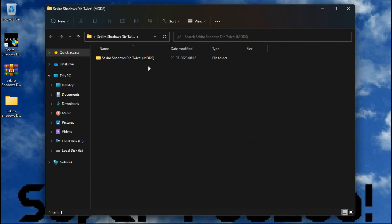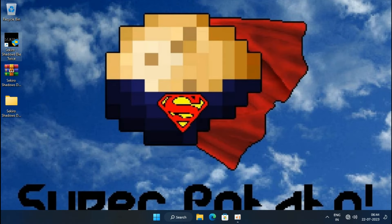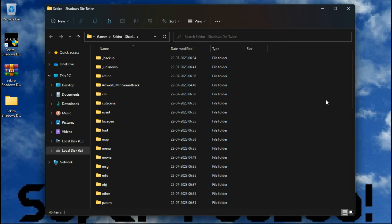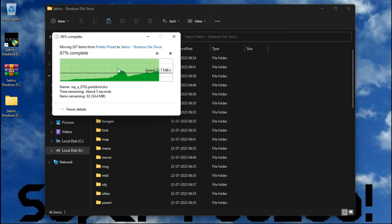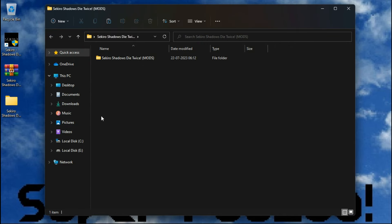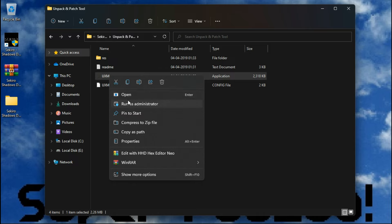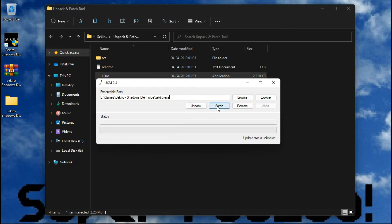Open the folder again, go to Potato Preset, and copy these two files into your game directory. Now open the mod folder again and launch the application. Make sure you have already selected your game executable, then click on Patch.